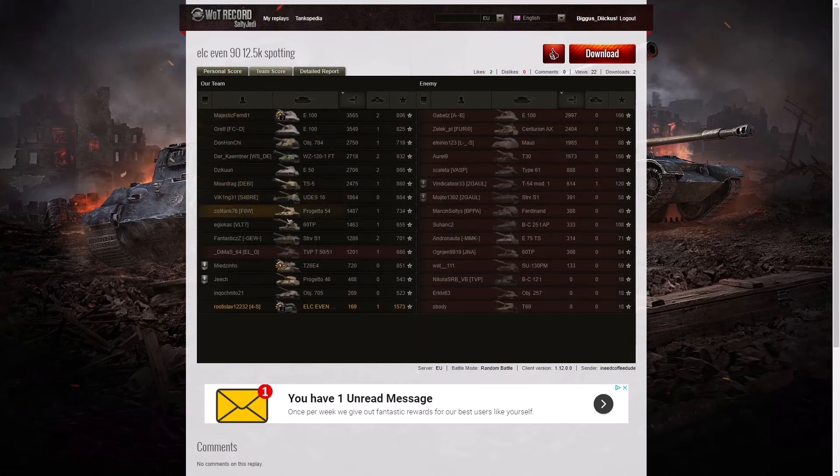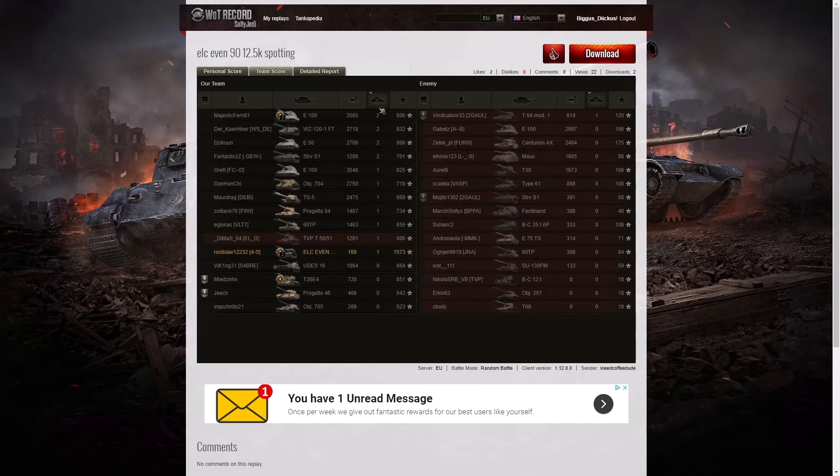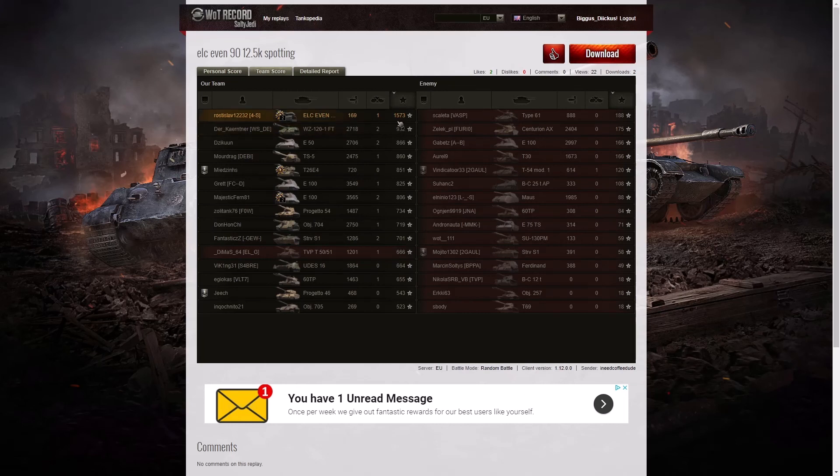When it comes to damage he's right down at the bottom of the table, but there are four enemy tanks who got zero or less damage than him — only one enemy got 133 hit points, while I Need Coffee Dude got 169. The high scorer was the E100 with 3,565 hit points, and another E100 got 3,549. For kills, it was shared between the E100, the Wz. 1201 GFT, the E50, and the Strv S1. When it came to base XP, he's right at the top with 1,573 — the only player over 1,000.